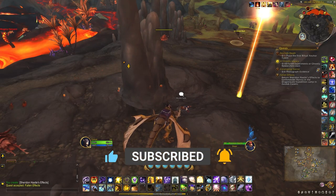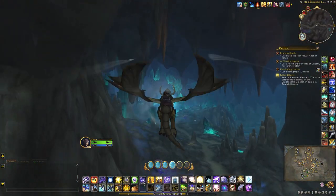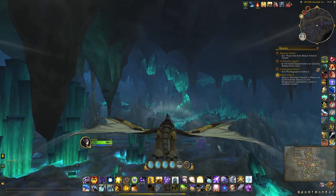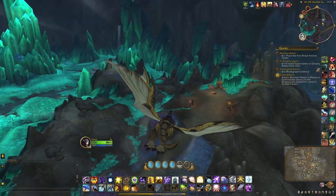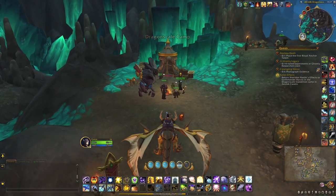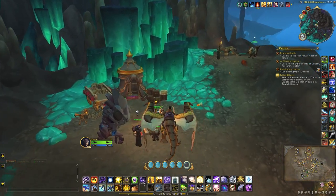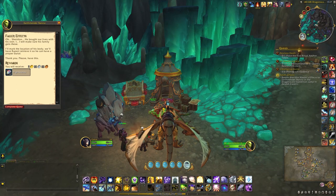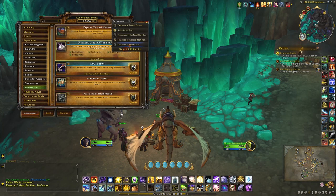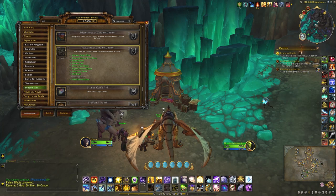This treasure actually leads us back to that camp. From here you have to hand in the remains to the Dragon Scale Expedition camp, which is right here on the map. And now you can see I have credit for Bloody Body.